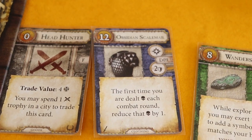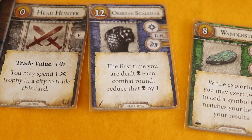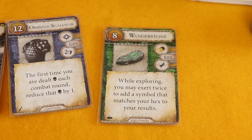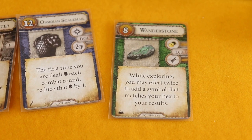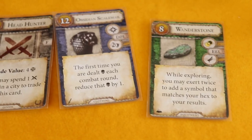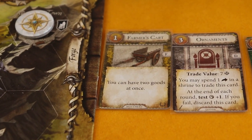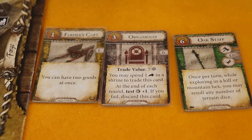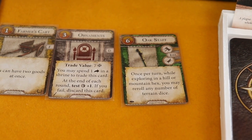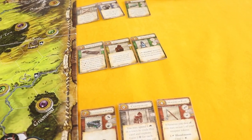Bottle Imp with one surge: Mischief — remove one of your false tokens. I like this one, it's pretty good. Headhunter: trade value four, you may spend one combat trophy in a city to trade this card for four gold. Obsidian Scale Mail: the first time you are dealt skull damage each combat round, reduce that damage by one — costs twelve though. Wonderstone costs eight; while exploring you may exert twice to add a matching hex symbol to your results. Farmer's Cart lets you have two goods at once.